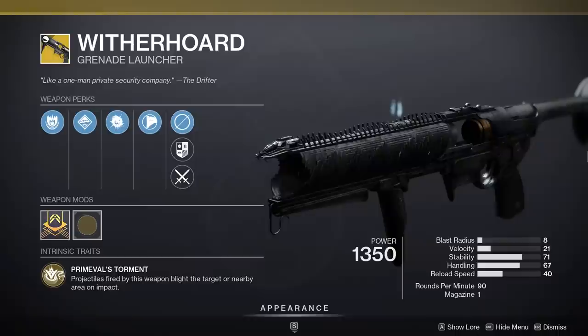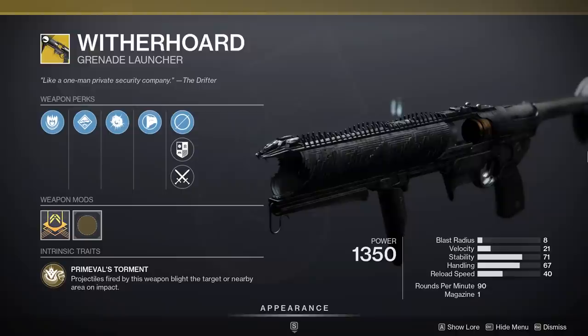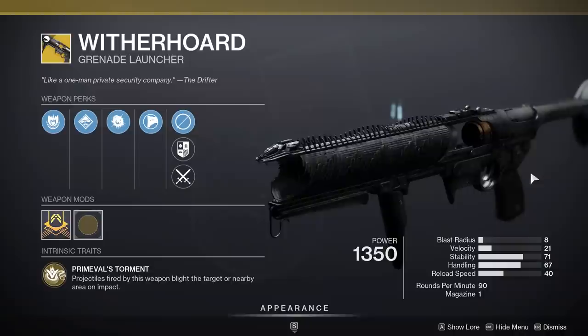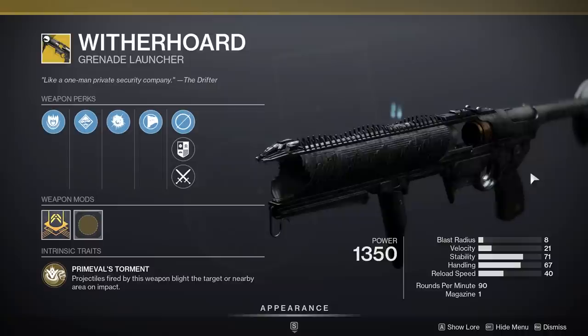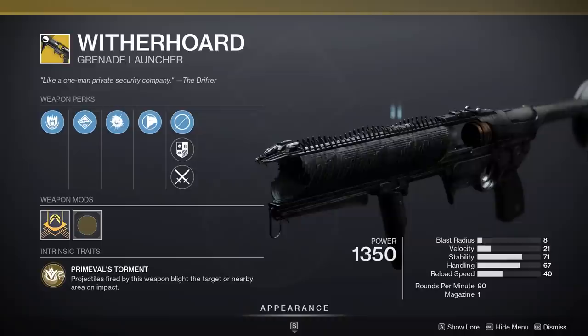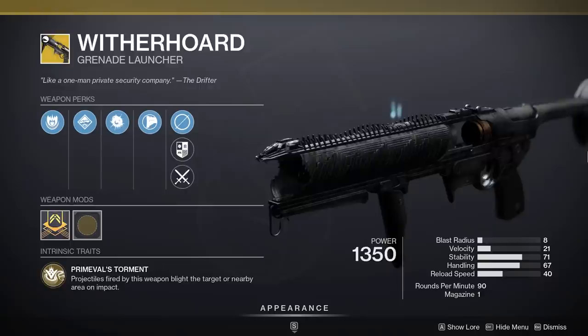Next, one of my favorite exotics for PvE of all time — the Wither Horde. It was really popular when Warmind Cells were the big endgame deal. Warmind Cells have been nerfed, but Wither Horde is still great. If you get the exotic catalyst turned on — which isn't that difficult — you get automatic Auto Loading Holster and you can spam the battlefield with big damage-dealing globs, then put it away and it auto-reloads. It's also pretty good at boss damage: tag a boss directly and it internalizes the poison, chipping away at its health while you attack with other weapons.